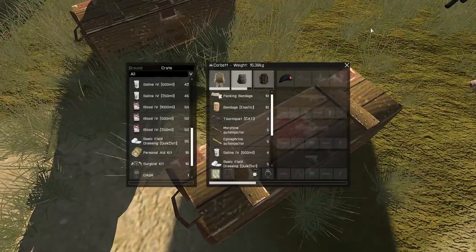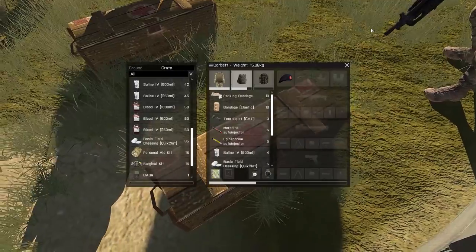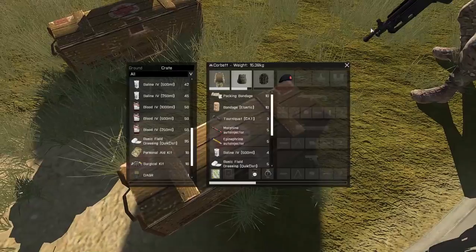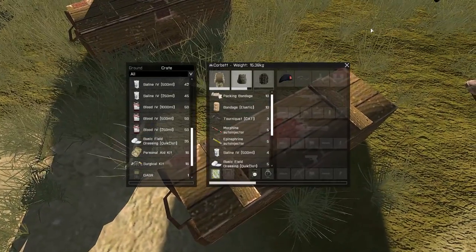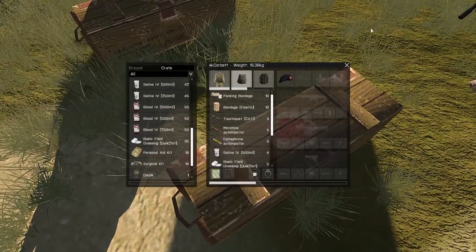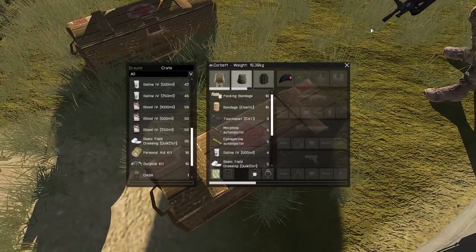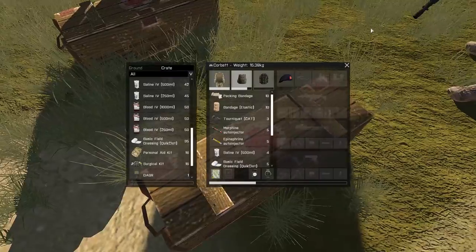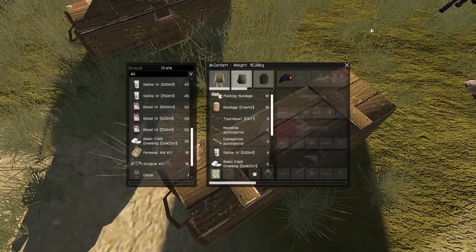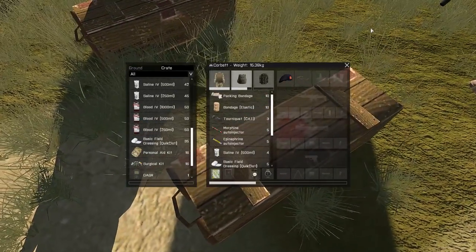Tourniquets apply to the limbs and will stop bleeding. They are very useful bits of kit that go on much faster than bandages. They are especially ideal within the buddy system — if you've got a man down bleeding heavily from a limb, you can just apply a tourniquet and carry on the fight. Tourniquets will not cause any pain unless worn for more than five minutes, so you can't just put one on and carry on — you'll have to get that wound treated, because it will start causing pain and you'll pass out.